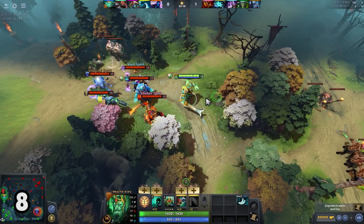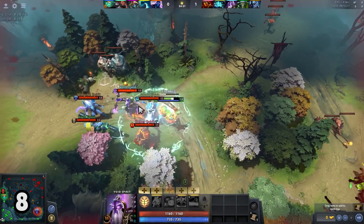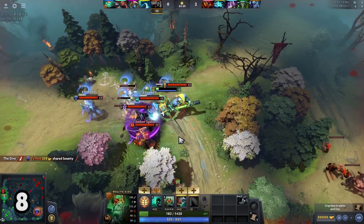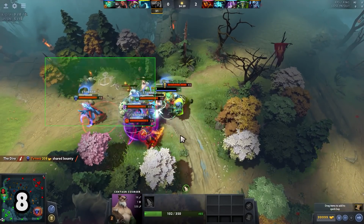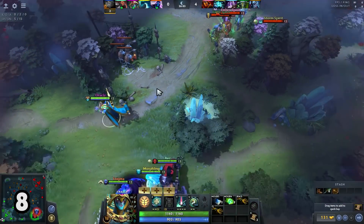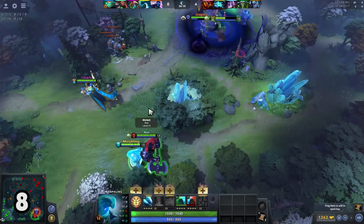When your opponents come diving you and you know for sure that there is no one that can help you, it is better to die than to let your reincarnation go on cooldown, because you can use it aggressively with your teammates later on. Dying twice doesn't really help you achieve anything. In cases where you know that your teammates can arrive in time, you can then skill the reincarnation point and complete the bait.